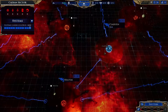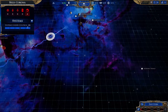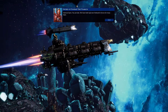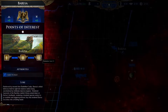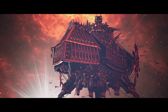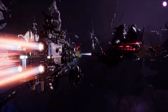From there you must expand across the entire Eye of Terror. Systems have unique attributes, be it an agri-world that helps your other systems grow, or an Adeptus Mechanicus research lab that improves your ships. With Chaos flooding the galaxy, it's up to you to reclaim these worlds and put them to work for your faction.